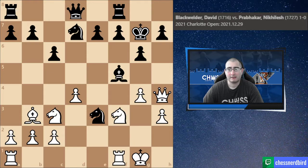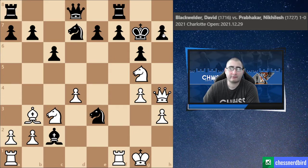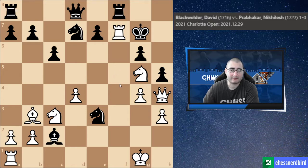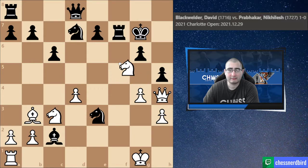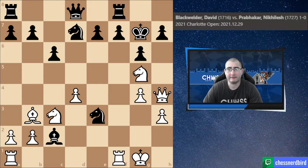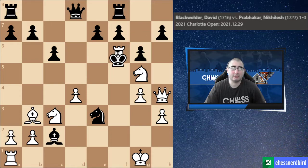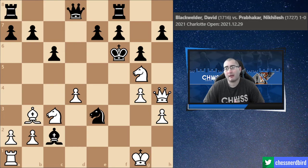After g4, my opponent played Bishop takes e2, which just allows the game to be won. After Knight g5 with the threat of checkmate, my opponent can't even play h5 because then I have Rook takes f7 check — and if Rook takes, we have Knight e6 winning the queen. My opponent plays Knight f6 trying to guard the h7 pawn, but now we have a classic exchange sacrifice: we take the knight. The pawn can't take because of checkmate. My opponent played King takes f6.